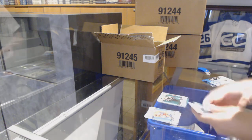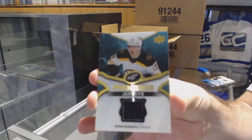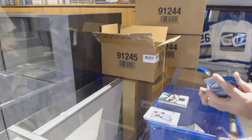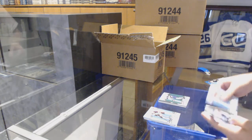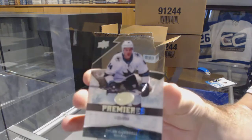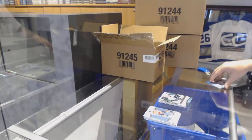Green of Brad Marchand for the Boston Bruins, and an Ice Premieres jersey for the Boston Bruins of Ryan Donato. Remember when I said Boston's a good team in the breaks? We're like four packs in and we've had like three Bostons. A green of Laine Sagan for the Winnipeg Jets, and a 9/99 Dylan Gambrill for the San Jose Sharks.